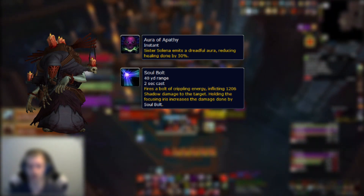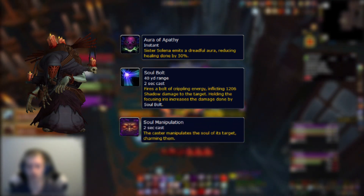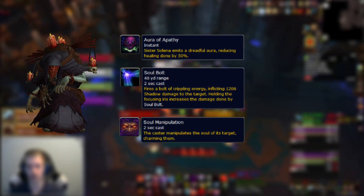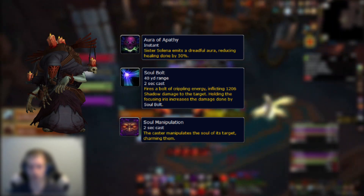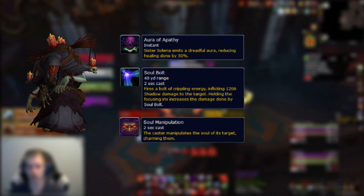Lastly, Sister Solena can cast Soul Manipulation while holding the iris, which will mind control a player until they reach 50% HP. You'll need to quickly CC and damage the player to stop this effect. While a player is mind controlled the boss also gains soul armor, reducing damage taken by 99%, so freeing the player is the first priority.